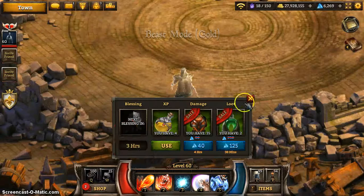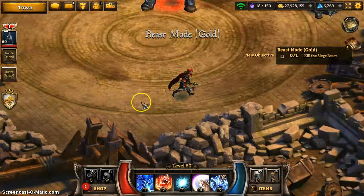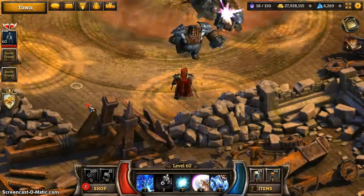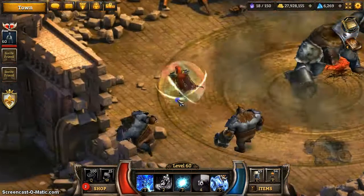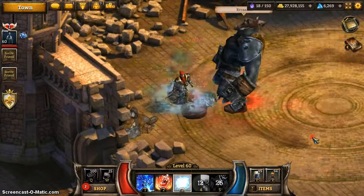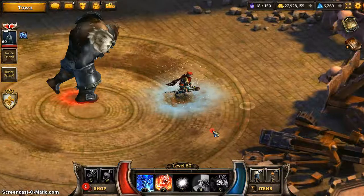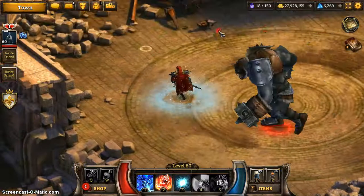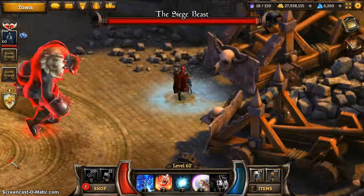Ah, it's the siege beast. This one, when it first came out, was really tricky. I like to use the fountain just because it can get really tricky. Basically he does this slam down on the ground. When this came out before, it was a one-shot — I think it's meant to be a one-shot — but just because enemies are weak for how powerful I am, it's not a one-shot. You need to make sure you're not stood on the targets that appear on the ground.